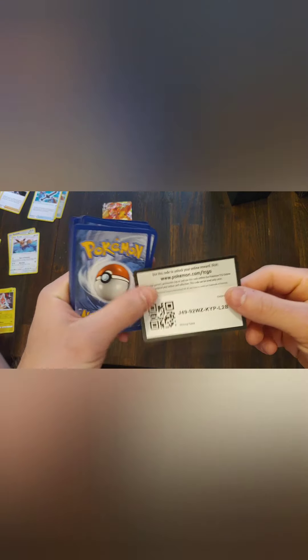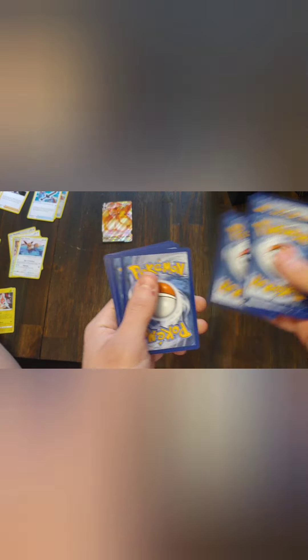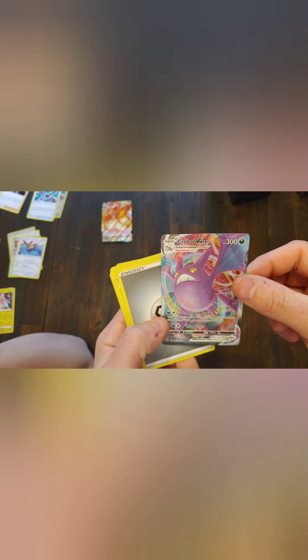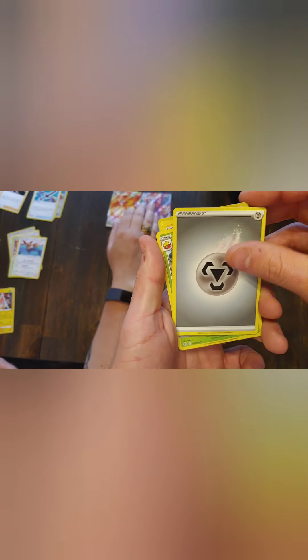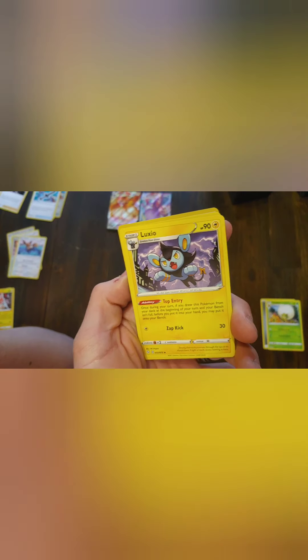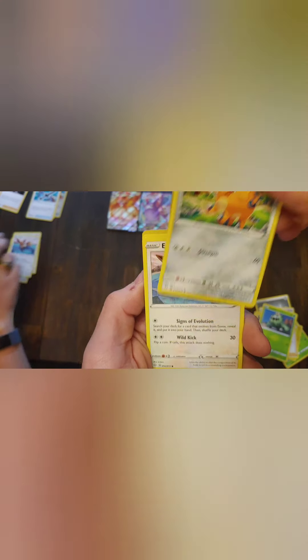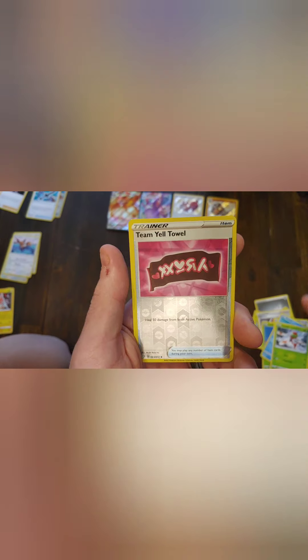I cannot open these packs for the life of me. So we got our code card for y'all. We got a Crobat VMAX — very nice, we already pulled this one but I'll definitely take another. Got a Steel Energy, Eldegoss, Luxio, a Creepy Ball Guy, a Cacnea, a Cootchont, another Eevee swimming, a Buizel sitting down, a Yanmoth, and a Foil Team Yell.